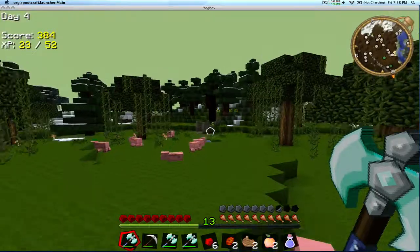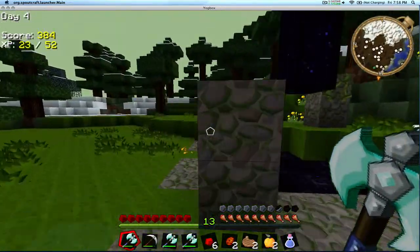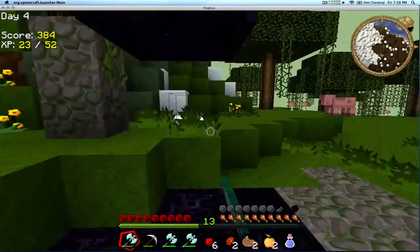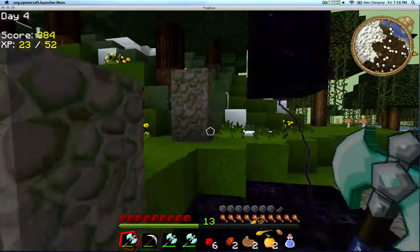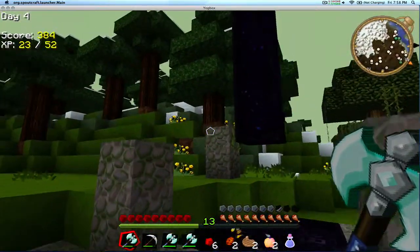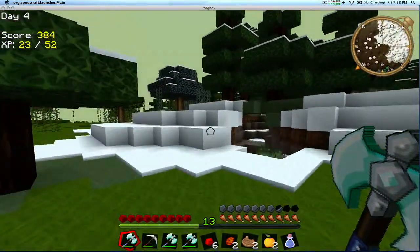Alright, pig heaven! I better harvest these guys later for food. And here's the weird thumbcraft thing — I have no idea how to access it or what to do with it. I don't know if I need a special pickaxe or something. It's just a pillar. I think it has something to do with the thumbcraft mod. It might be an access to another dimension — I'm not really sure.